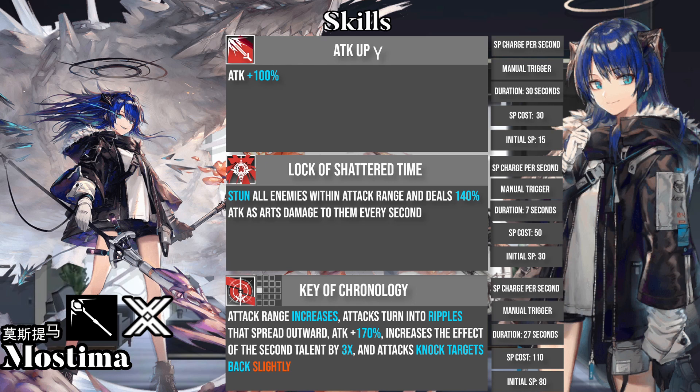However, Mostima's second skill has fairly poor uptime, making timing it well very important. The long stun provides a good setup for your other operators to deal damage. Her third skill increases Mostima's range and talent's slow, gives her an attack boost, and makes her attacks ripple and knock back light enemies. The third skill provides very potent crowd control with decent duration but high SP cost, and is most potent against large groups of light enemies that can be knocked back.